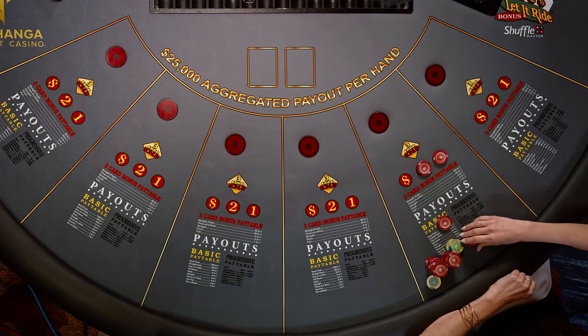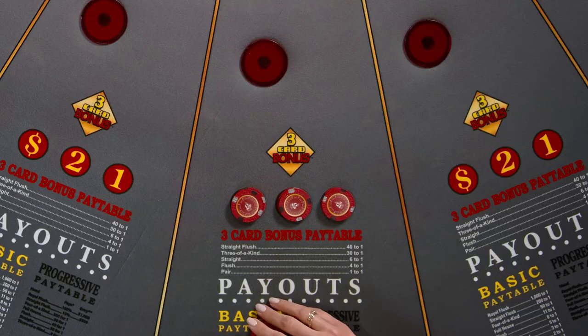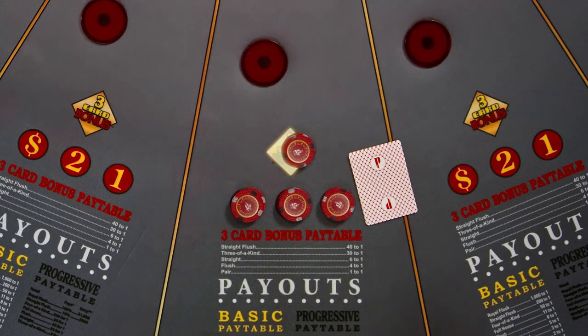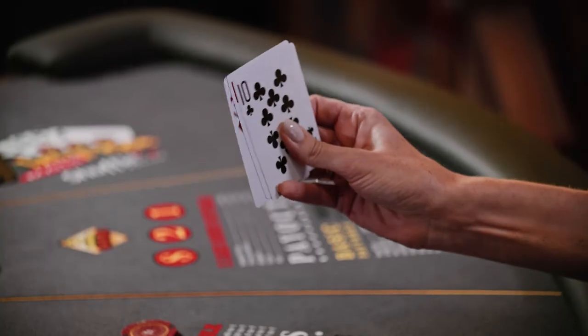There is also an opportunity for an optional side bet called the three card bonus. Players who choose to take this bet win automatically and are paid odds if their original three cards contain a pair or better.